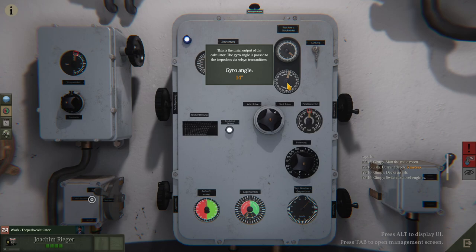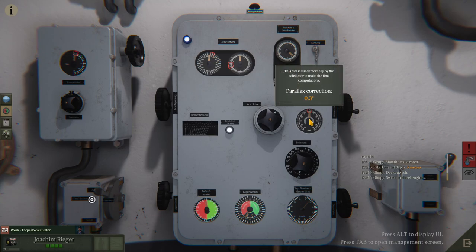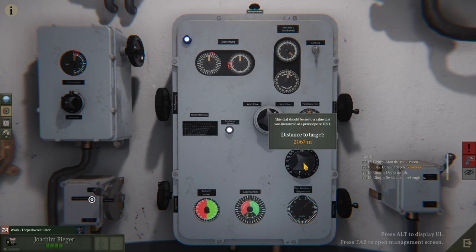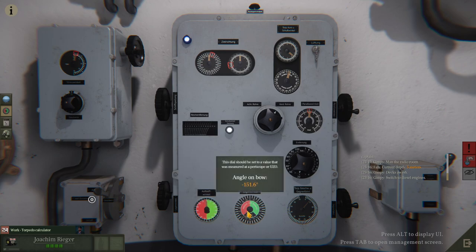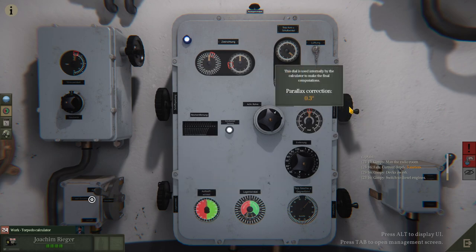This is the main output of the calculator. The gyro angle is passed to the torpedoes via size and transmitters. This dial is used internally by the calculator to make the final computations. This dial should be set to a value measured at the periscope or UCO. Distance to target is 2,000 meters — I don't think we're going to catch them.